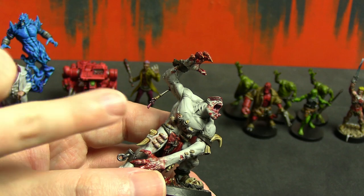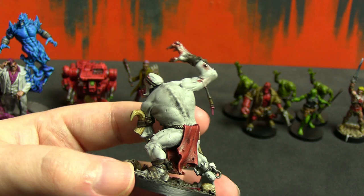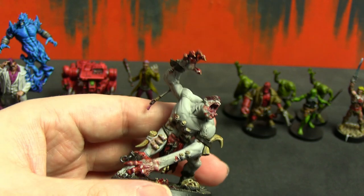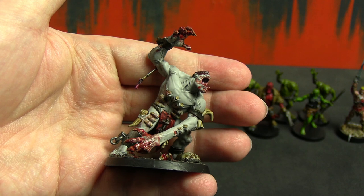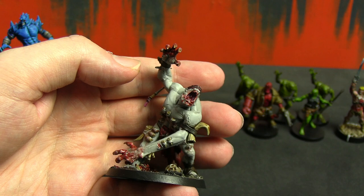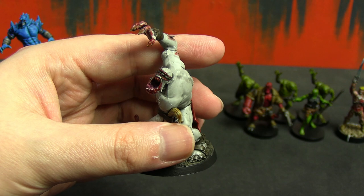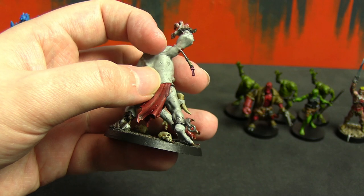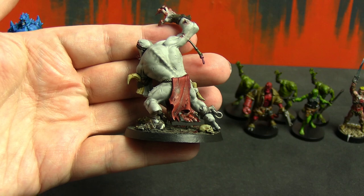The other four are assembled but not even base coated yet — this was my test run to see if I liked how it turned out, and I do. I used the same white shade contrast paint I mentioned for Shadow King on his skin, which is the most visible part since these are just giant pale monstrosities that eat flesh. Besides that, there's Skeleton Horde for all the bones, Blood for the Blood God for the blood effects, and Flesh Tearers Red for the loincloth covering his shame and the blindfold over his eyes.